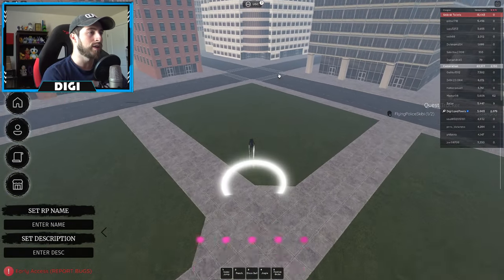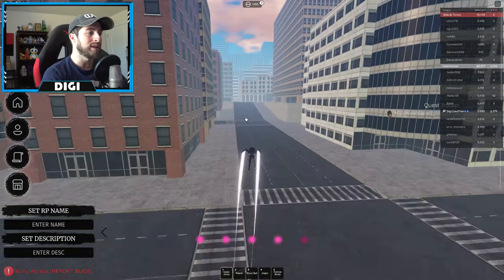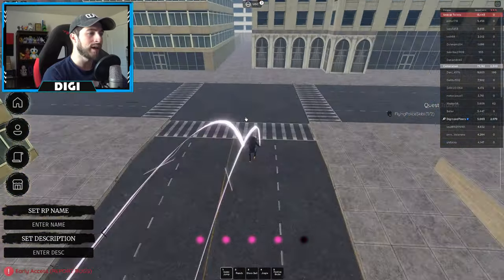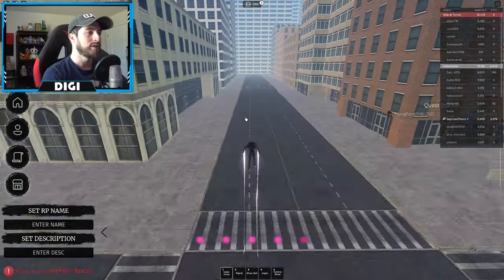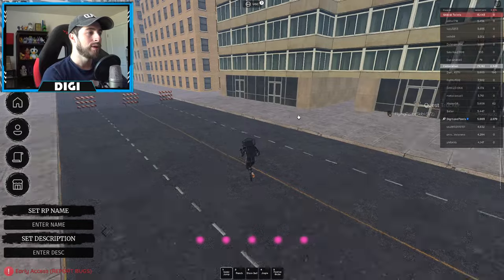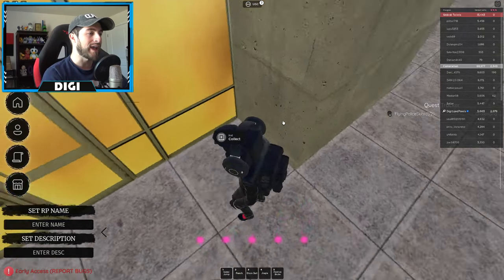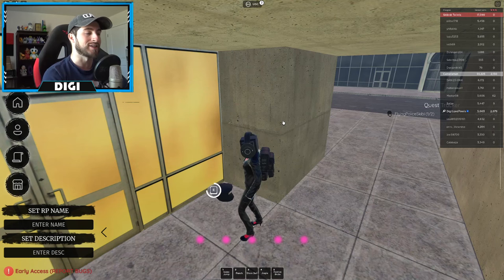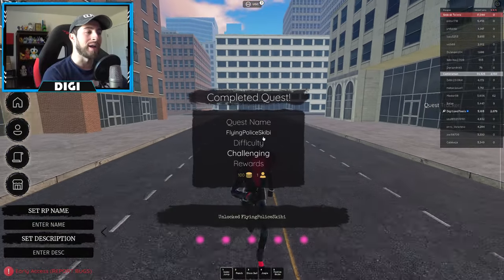So you're going to go here in the lobby or the spawn, go over to the right, then go over to the left and go up the road. Then go to your right, then go to your left — you're going to see some roadblocks, and then you're going to see a little alleyway. Go ahead through there, look to your right, and you are going to find the police hat.